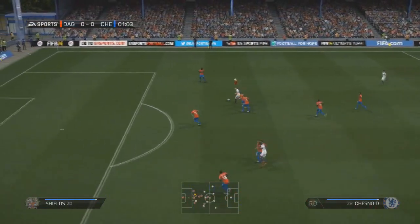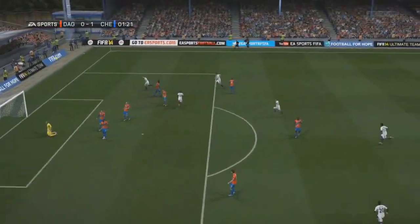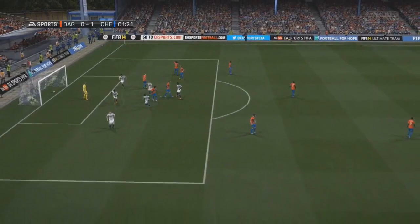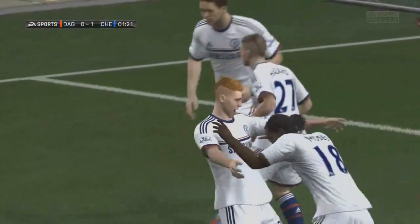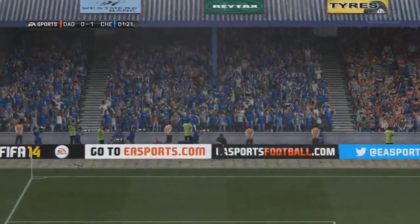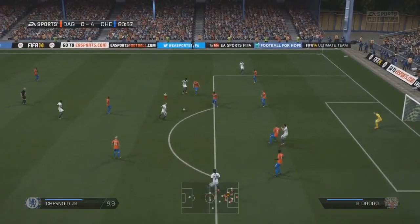Moses has played me in early on. We've got the pace to get around — this is just too easy against League Two opposition. And one minute in, we have our first goal. Unfortunately for Dagenham and Redbridge, they're not the best opposition. But the first thing that happens in the game is we take a 1-0 lead through ourselves. Nice ball from Victor Moses, and then we just had too much pace for the back line to cope with us.